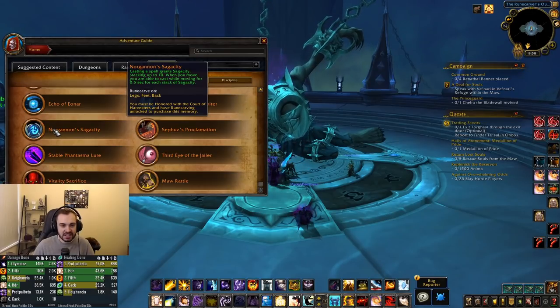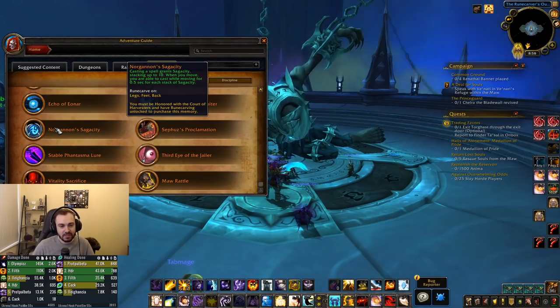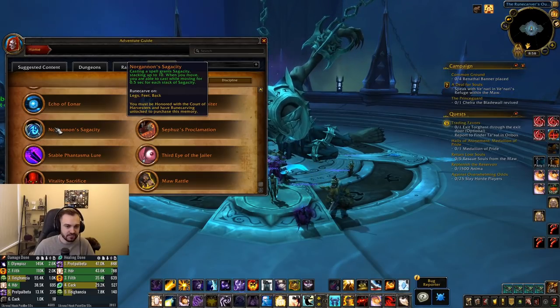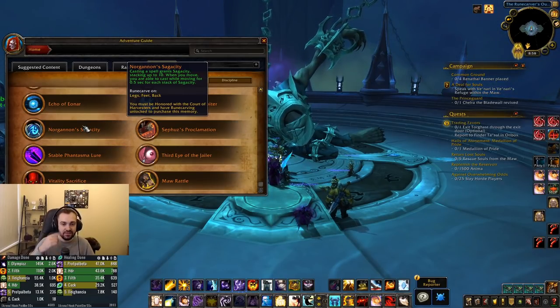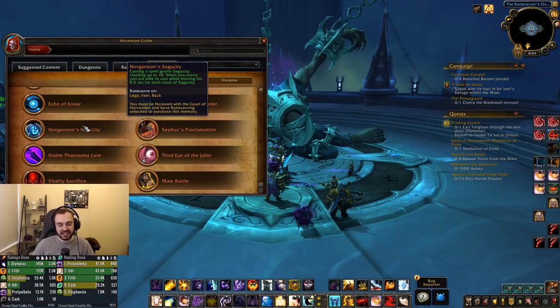We've got Norganon's Sagacity: casting a spell grants sagacity, stacking up to 10. When you move you are able to cast while moving for 0.5 seconds for each stack — so potentially up to 5 seconds moving while casting. This is very reminiscent of a legendary from Legion, the boots. Nice to see that coming back. I feel like this was quite tough to use well, but I think if you can use it well it can definitely help you min-max in certain situations.